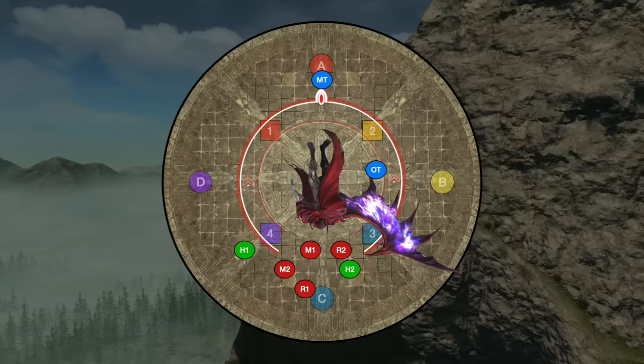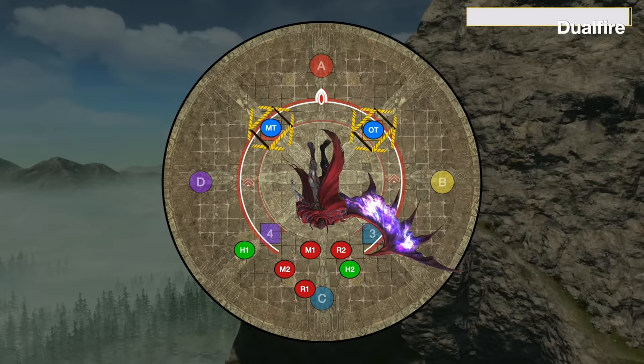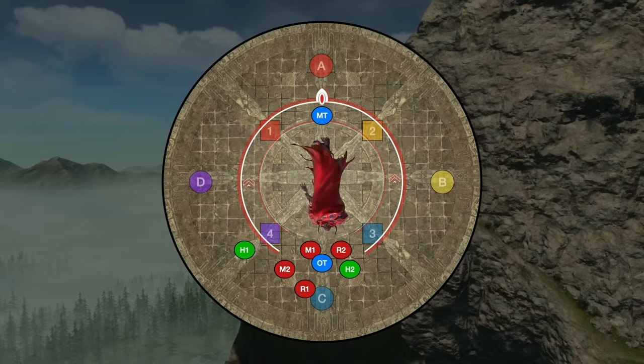Next up is Duel Fire, which will target the top two players in aggro. Make sure that both tanks have the top two players in aggro. These are wide cleaves. You can simply have both tanks go to northeast and northwest while the group is south, and there's a huge safe spot for everyone to hide. Afterwards, the boss is going to transform back into its original form.